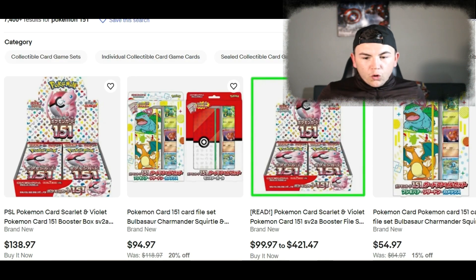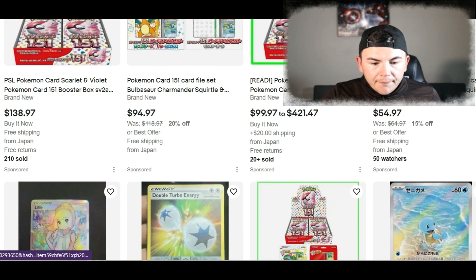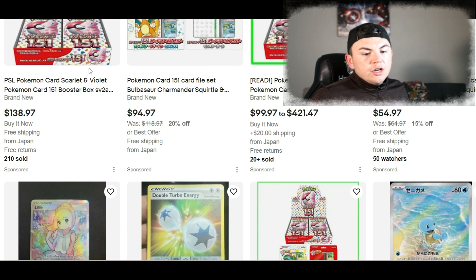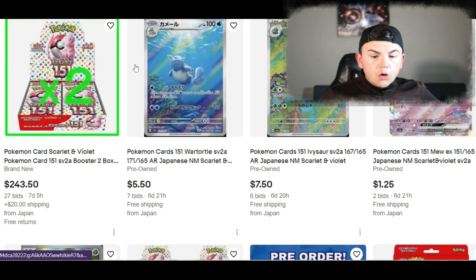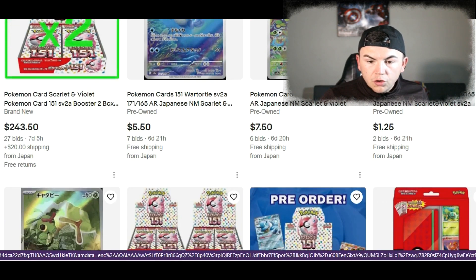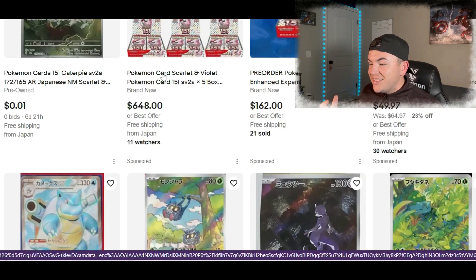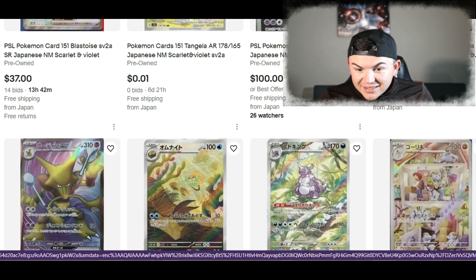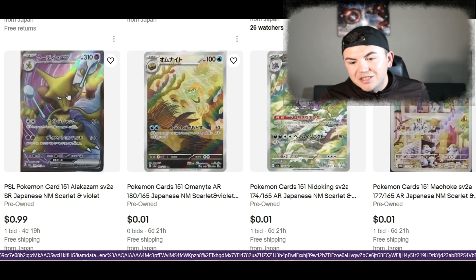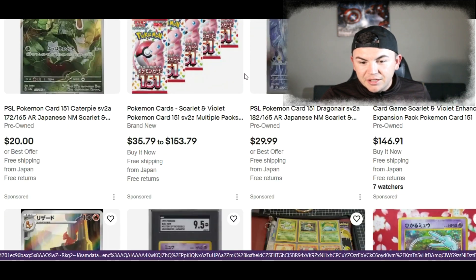All right, let's jump over to eBay and just see what everything's going for right now. I pulled it up earlier just to have the page ready. You can see the Scarlet & Violet Pokemon 151 booster box is $140 right now, free shipping from Japan — that's so far away, I do not want to wait that long. I've already pre-ordered it. Here are some of the cards — you see the Squirtle, the Ivysaur, the Mew EX, the Caterpie — I didn't even see that card yet. There's going to be some other cards I didn't see. Now I'm more excited. We missed a lot of cards from this set. I see the Machop, Alakazam full art — let me see if there are any other cards in here. I like that Caterpie.